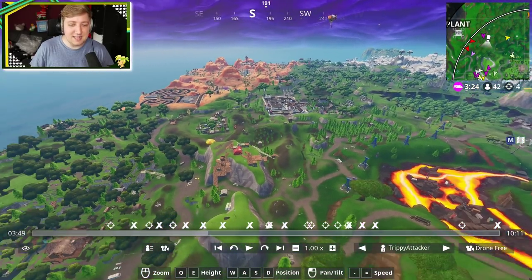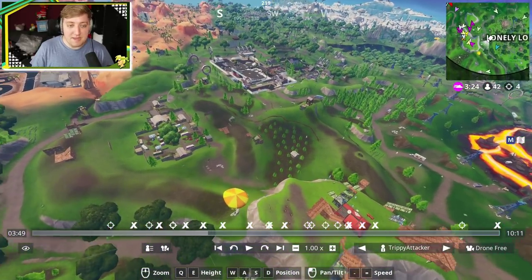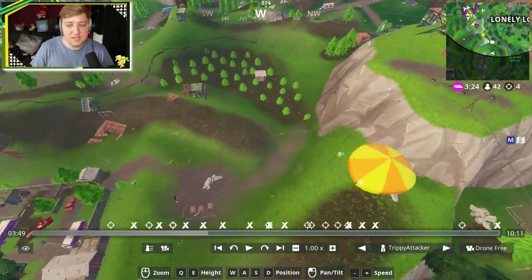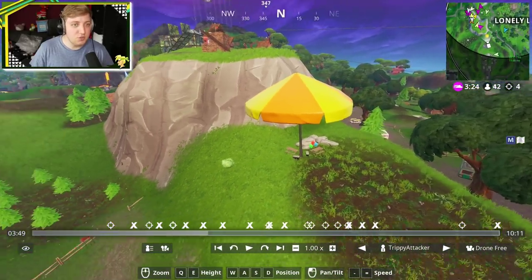That takes us all the way to the other side of the map. If you have a little look down here, you can see the Mega Mall is right about there. If you go north of the Mega Mall, head past that caravan site, you can find another one. It's on the hill right here, just over by Lonely Lodge, which is pretty cool.